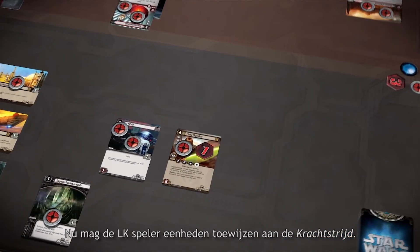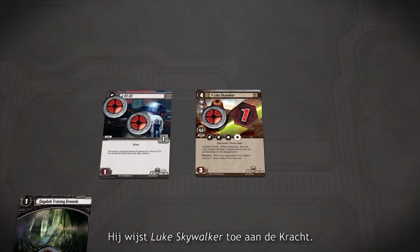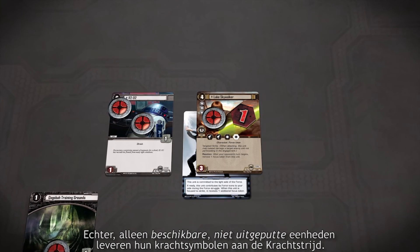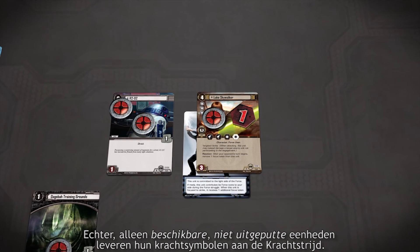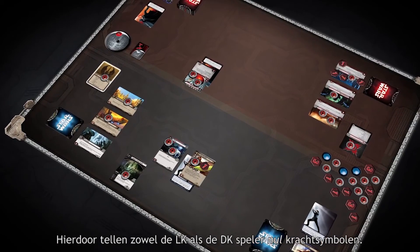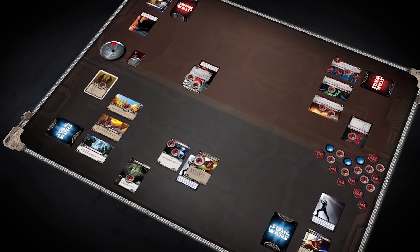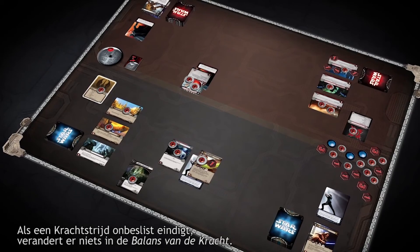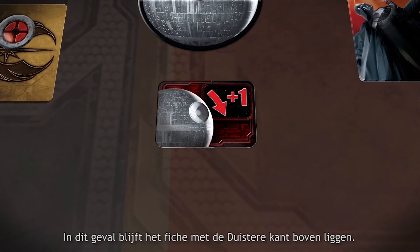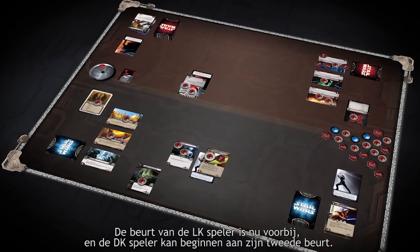The Light Side player now has the option to commit any of his units to the Force Struggle. He commits Luke Skywalker to the Force. However, only units that are ready and committed count their Force icons during the Force Struggle, so both the Light Side player and the Dark Side player count zero icons, as both Luke and the Interrogation Droid are exhausted. When a Force Struggle is tied, the Balance of the Force does not change — in this case, it remains on the Dark Side. The Light Side player's turn is now complete, and the game proceeds to the Dark Side player's second turn.